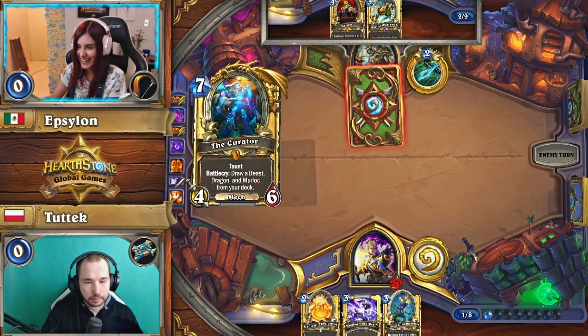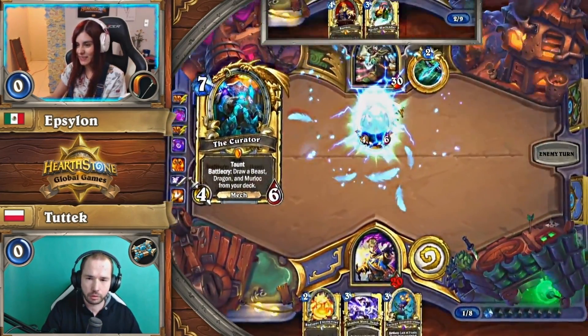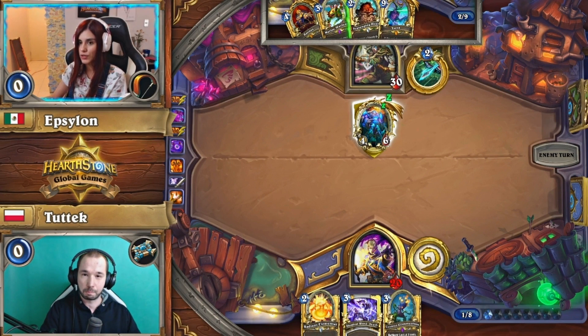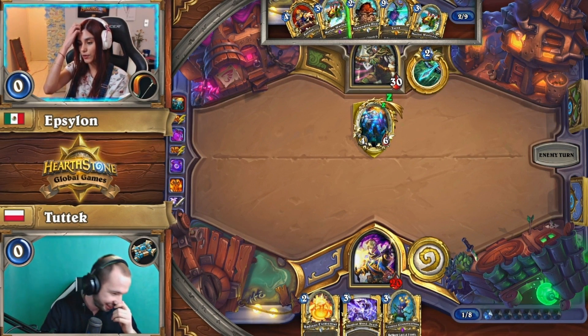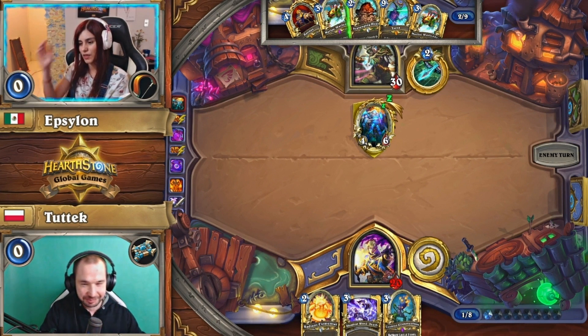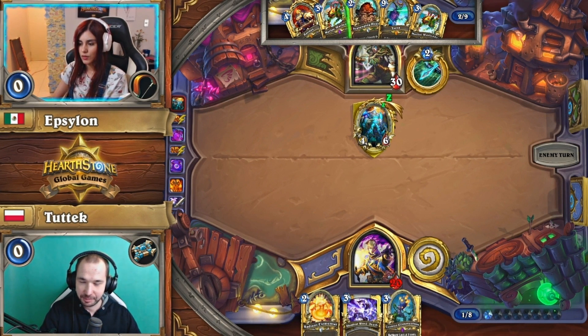I mean, this just makes sense, right? I expected this to be in here once we saw this — it's a really good draw. This was the war leader, so one hyena, one mutt. Okay, when I said it, I was expecting Curator. I was not expecting Ysera. That one has admittedly caught me by surprise.